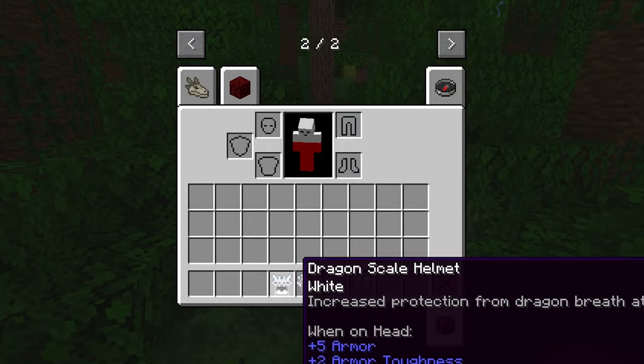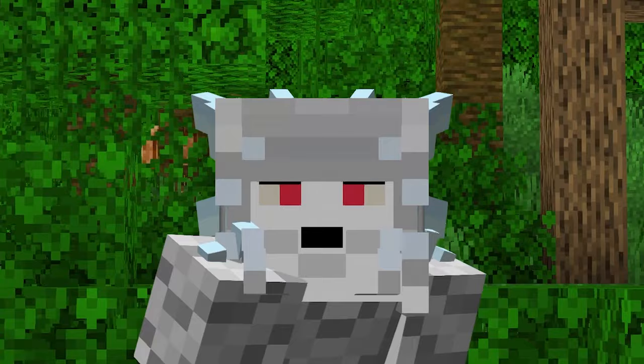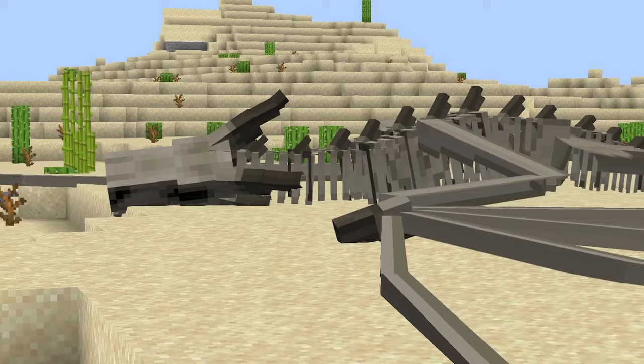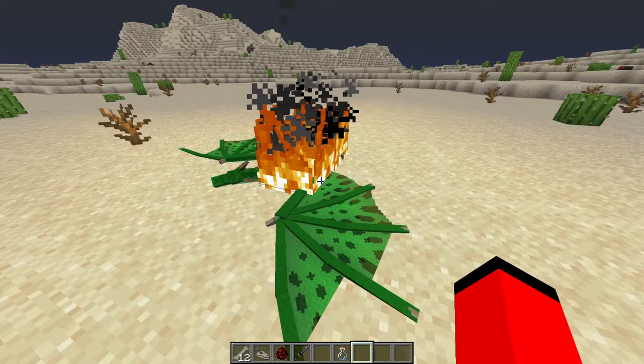Typically fire dragons are easiest, as you can just use fire resistance potions to tank their fire attack. For the other two, it is recommended to get a bit more stacked — for example, dragon armor and tools, which you can obtain by killing dragons. Speaking of dragons, while traveling the world you may encounter skeletal dragon remains; just right-click on these to get dragon bones.